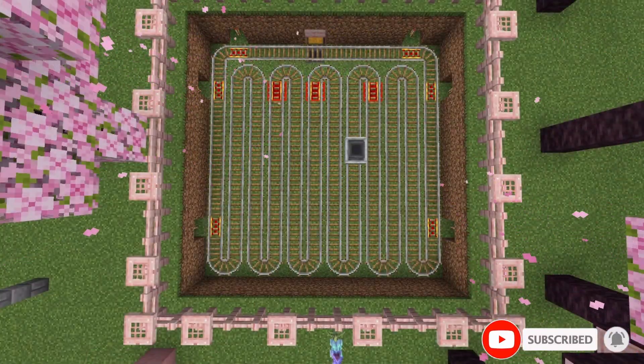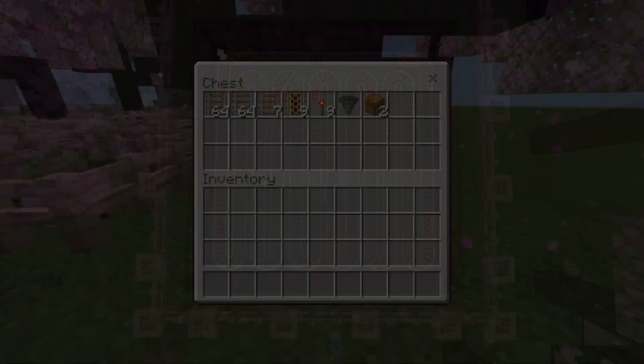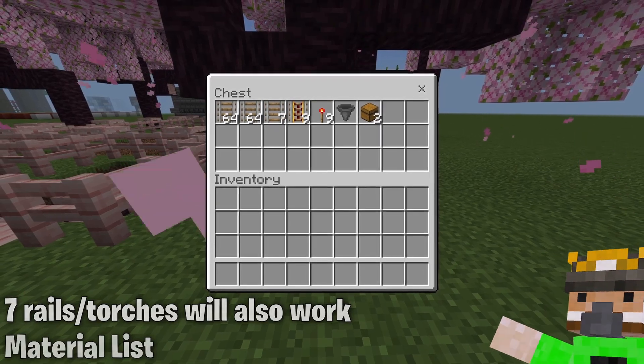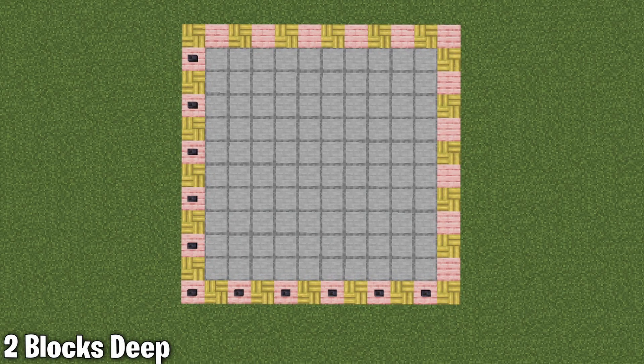This farm works by moving a minecart underneath grass blocks. The materials you will need for this build are 135 rails, 9 powered rails, 9 redstone torches or levers, 1 hopper, and 2 chests. For the build's dimensions, you will need a 12x12 area.